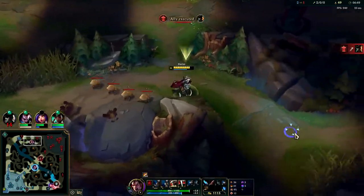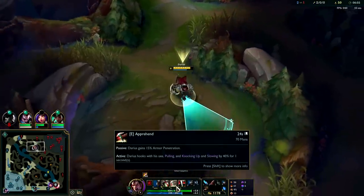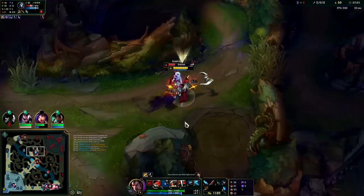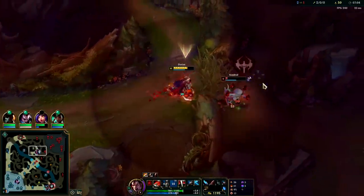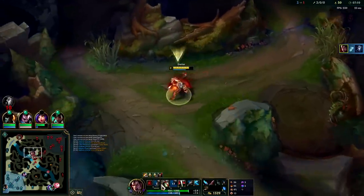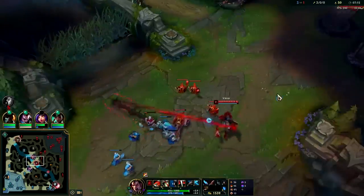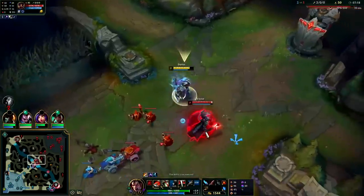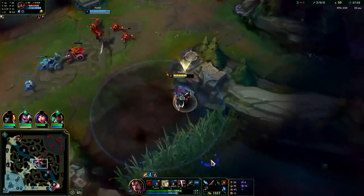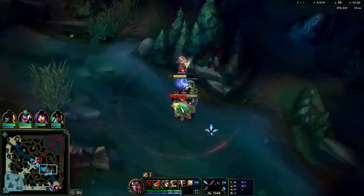Darius struggles with escaping - he doesn't have good escape tools. His only escape is hooking them into you, which then slows them - that's your closest thing. We're not going to Q here because if we went for Q she could have just Flashed it, and while you're casting Q you can't auto, so it was better to keep our auto damage on her. We'll Ghost into him, auto attack, W reset, Q - we missed the Q. That was a huge waste of Ghost since our E was on cooldown. That was my mistake.